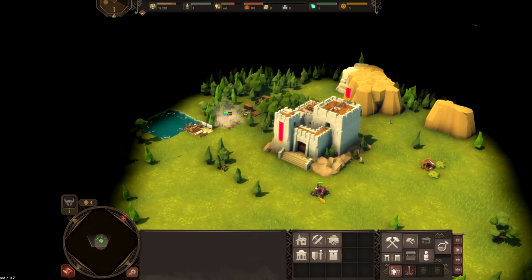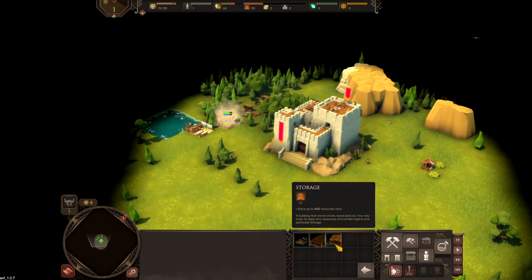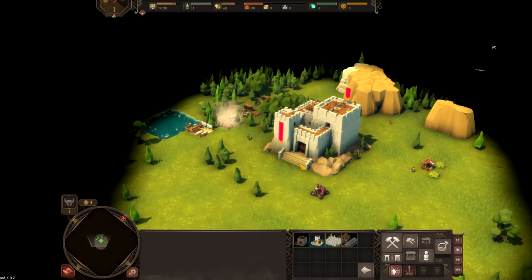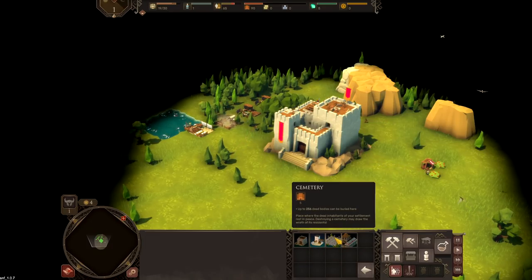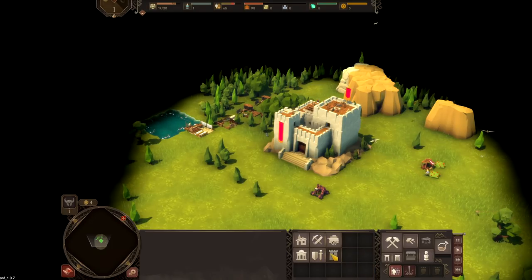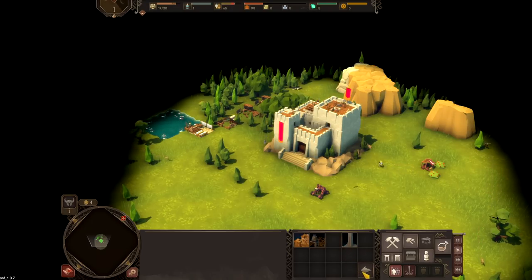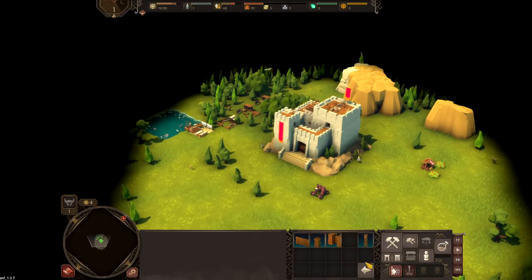Our population will slowly grow over time. We can make granaries and storage, builder's houses to give us more people to build things — we've got one right now — gravediggers and cemeteries, hospitals, barracks, and obelisks for astral rays. I'll talk about that in a minute. Then our walls we can make at the moment.